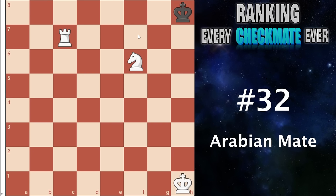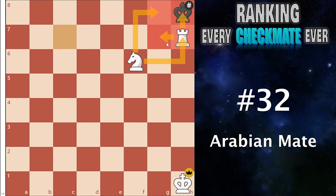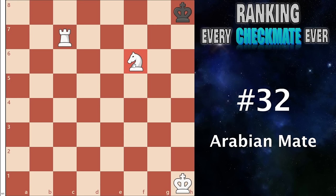Number 32 I have the Arabian mate. This comes when you have a well-placed knight and a well-placed rook, and the enemy king is badly placed in the corner, and you can slide your rook over — all the squares are covered, everything is defended, and you get a checkmate. This can be good but it is simply too specific. You have to have a knight in a very specific spot, a rook on the seventh rank, their king in the very corner, and they must have no other pieces to help prevent this.